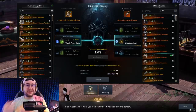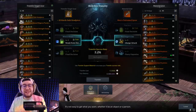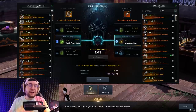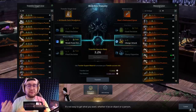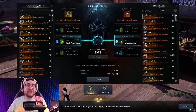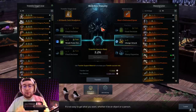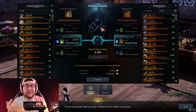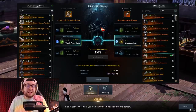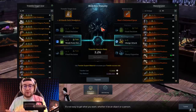The reason I find this method more efficient is that it guarantees your level 4 tripods and lets you choose exactly which tripods you start your build with. If you try to roll level 4 tripods directly onto your gear, it's only a 5% success rate — it's much easier to roll level 1, 2, or 3 tripods than to constantly chase that 5%.